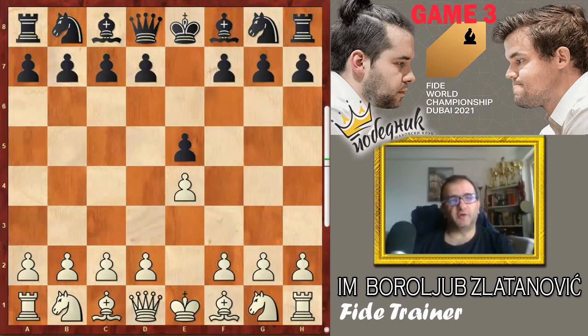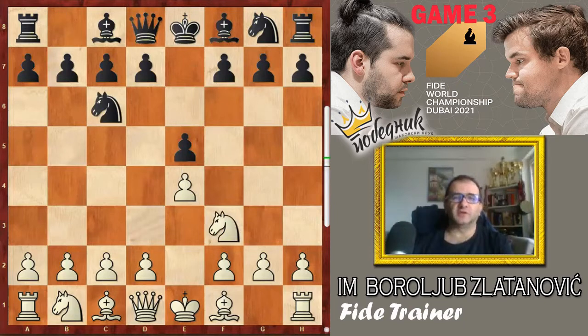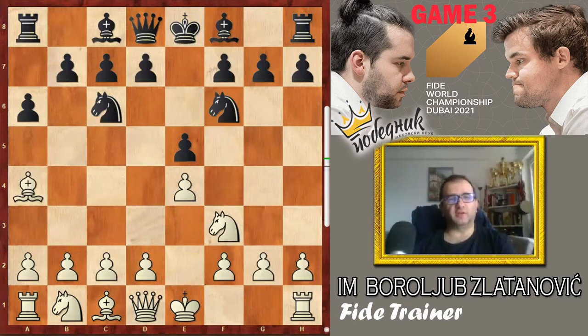After e4, e5 was played, and Nf3, Nc6. Again, Magnus responds with e5. Be5, a6, Be4, Nf6. To be fair, I think that's just a matter of time — Magnus will switch to his favorite Sveshnikov, but maybe I would go wrong. So let's just focus on the match.